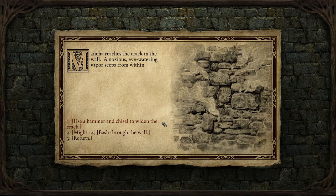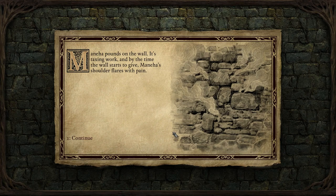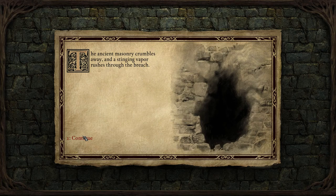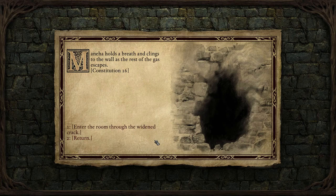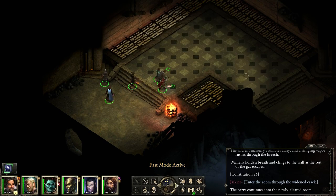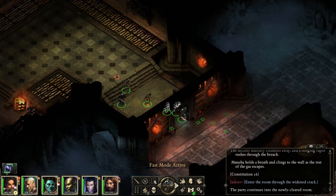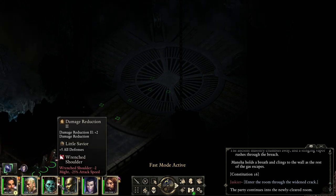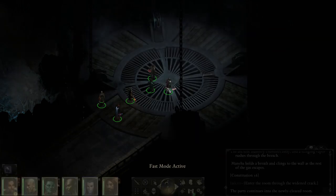Bash through the wall — Menea pounds on the wall, it's taxing work, but by the time the wall starts to give, Menea's shoulder flares with pain. I guess I should just use the chisel — I just thought I'd let her go into hulk mode. The ancient masonry crumbles away and a singing vapor rushes through the breach. Menea holds her breath and clings to the wall as the rest of the gas escapes — she has plenty of constitution. That literally just took me back into the same place. Well, at least I harmed her for no reason. My fault — I didn't just let her use the chisel.